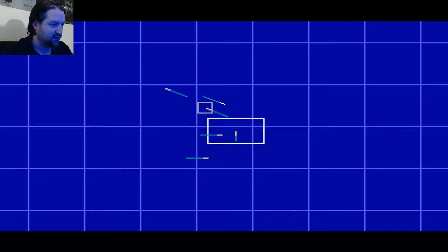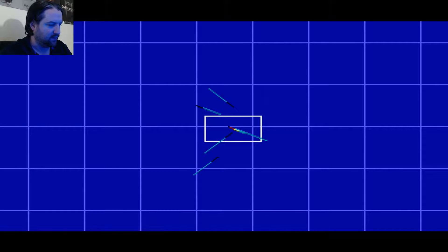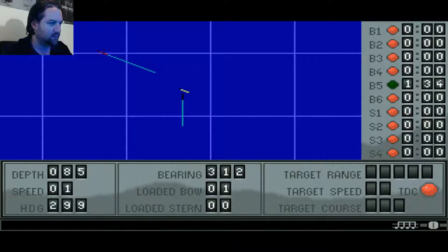Problem is now I've got destroyers that are going to catch my ass. Those two whites there, those are enemy ships - they're heading toward me, those are destroyers. They'll track me. The other two ships are going to get away though. Alright, I've got to go down - that's not going to work. Let's go down.